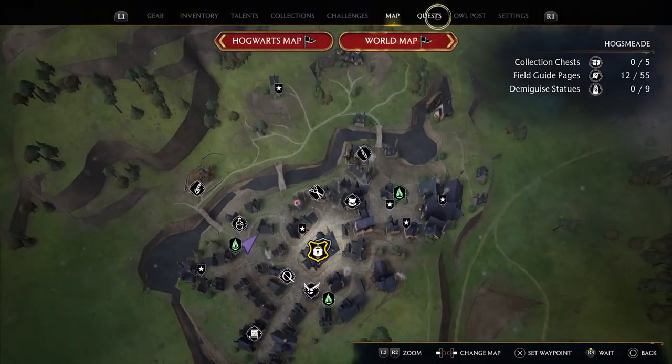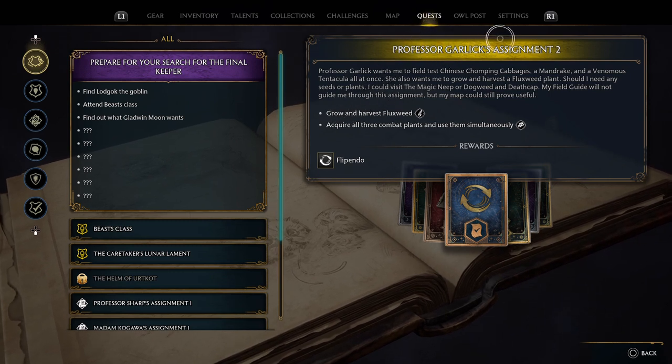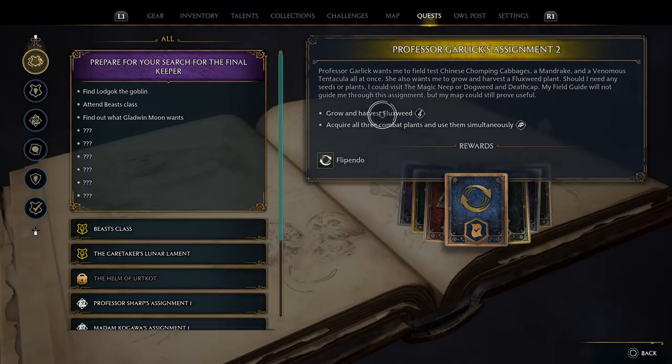What's up guys, Matt from Skullbusters and today we're on Hogwarts Legacy. This is going to be the Professor Garlick's Assignment 2 guide to get the Flippendo spell. First things first: grow and harvest fluxweed.